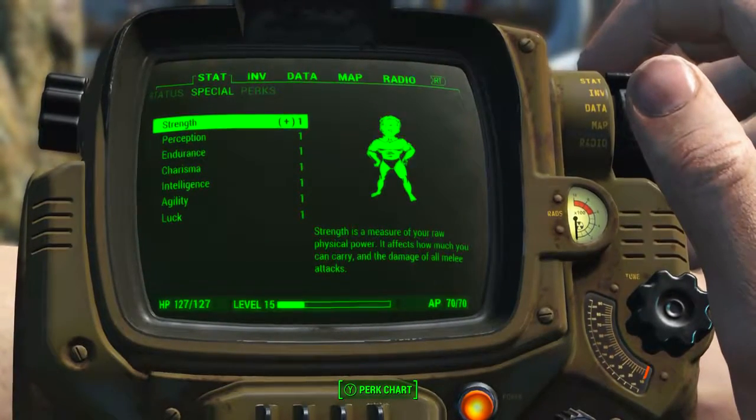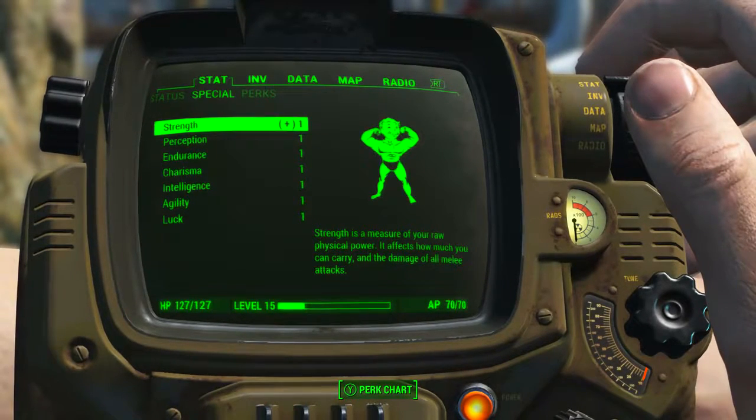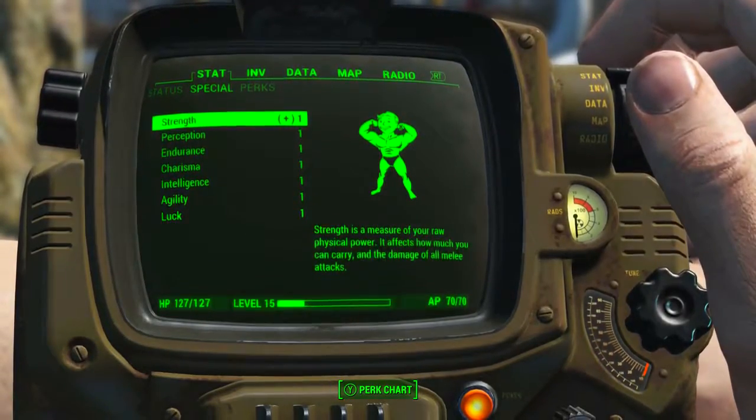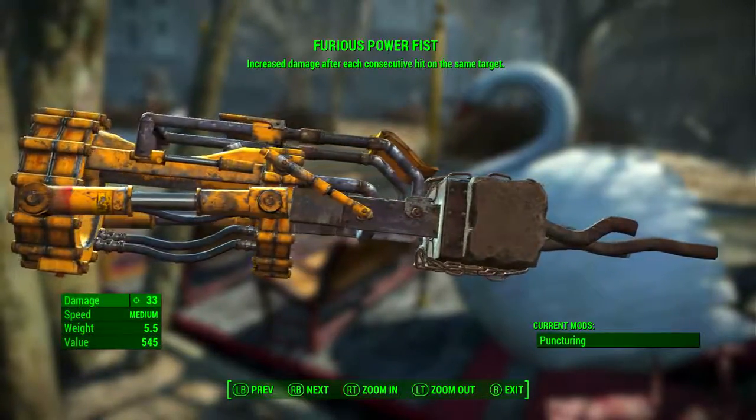Having all my stats at one will give us all of the base stats of the weapon — base stats being the absolute minimal stats we can get from the weapon. I will be using the base stats of items for all of my guides, so you can compare the stats of items on a level playing field throughout my unique guide series. So now we have the Furious Power Fist, let's take a look at this sucker.